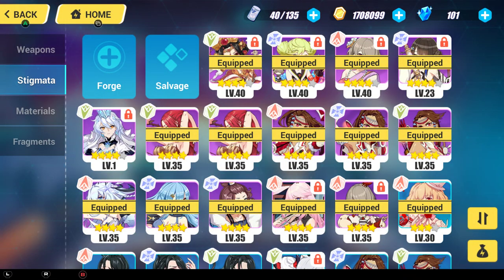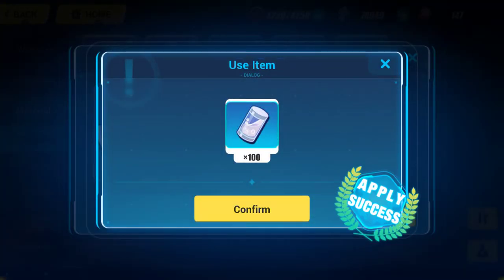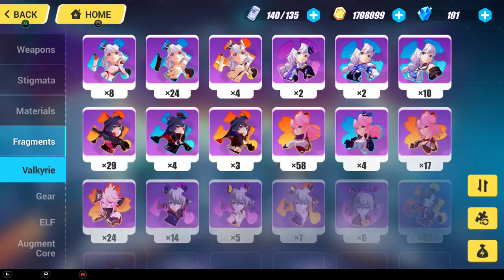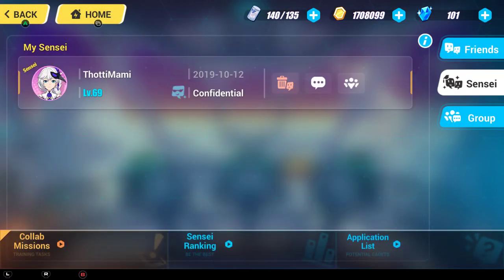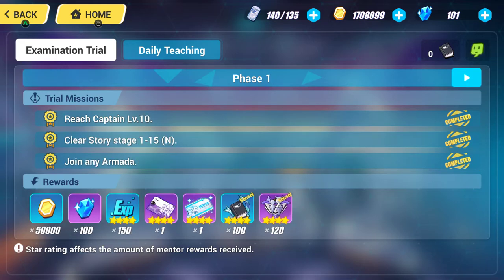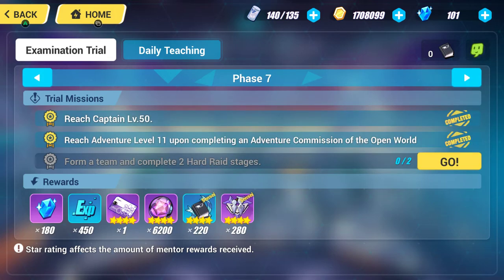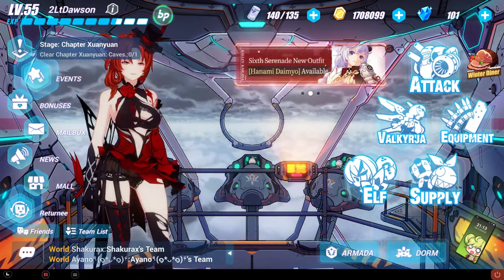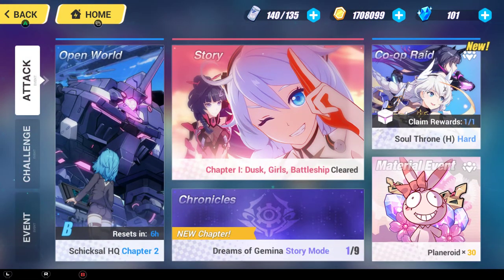Then there's the supply — that's the gacha in this game. I'm refilling some stamina here. There's just so much to this game — you can get a sensei, do phase progressions. I've completed six phases; there are ten total and I'm at seven. I need to do two hard raids, which I might tackle in another video. The main thing I wanted to show off in this video is the open world.